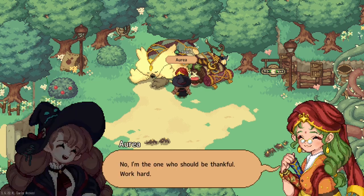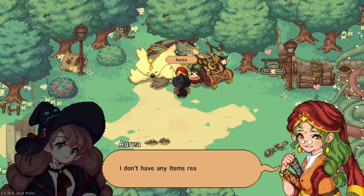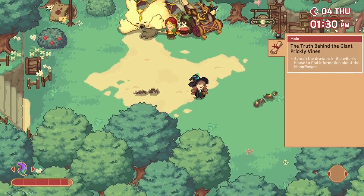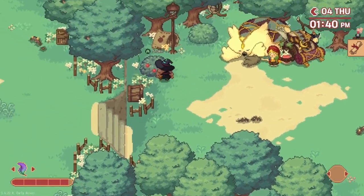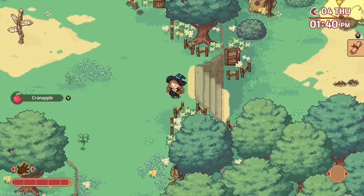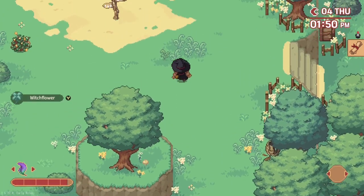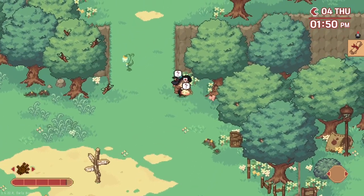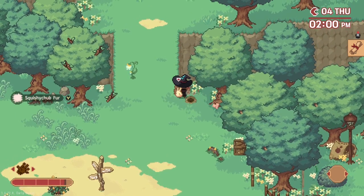'No, I'm the one who should be thankful. Work hard.' Aurea doesn't have any items ready. Okay, so we need to make that moonlight potion. Maybe that's why it was available just out in the open. We got a decent bit of fur, and then I need to go back up to the witch's hut.